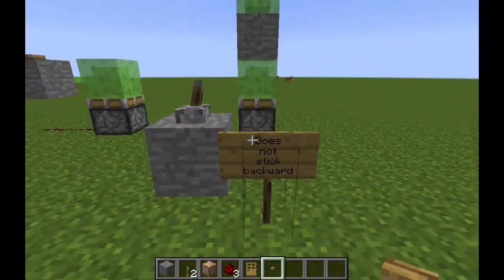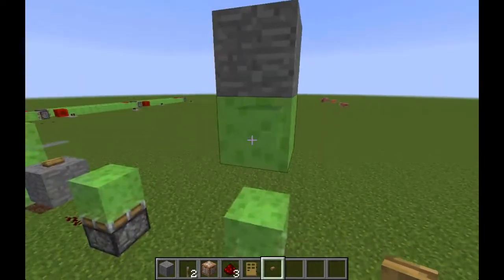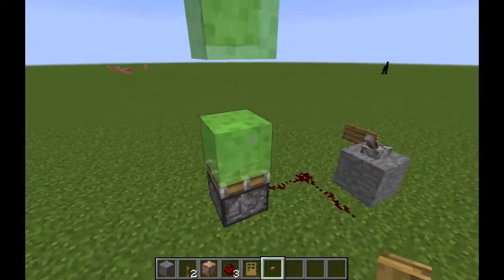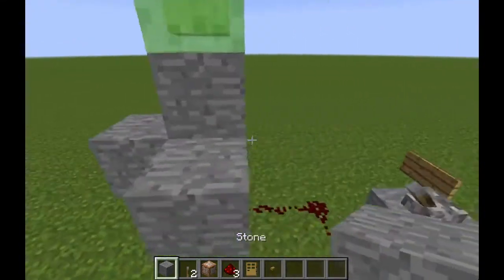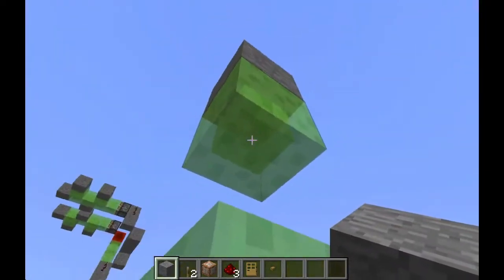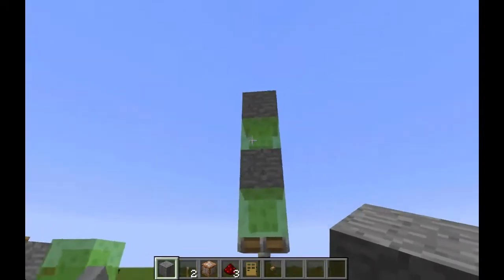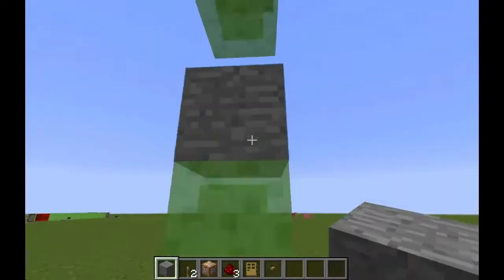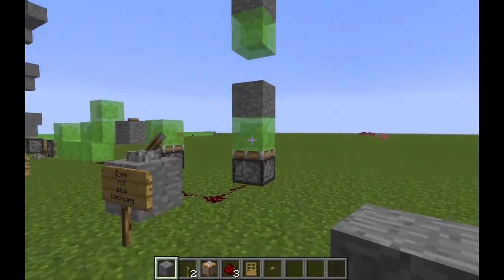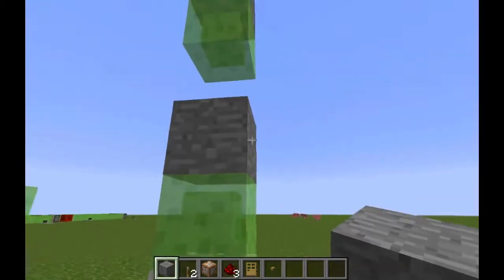One more thing: the slime block only sticks on its sides and top face, not the back face. So if you put blocks on the sides, it will push them, but it won't retract a block placed on the back face of the slime block. It only sticks with the upper face, not the bottom part.